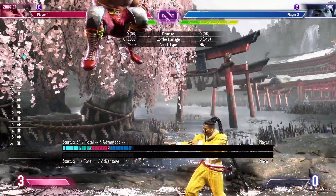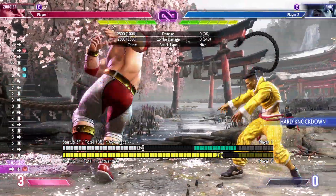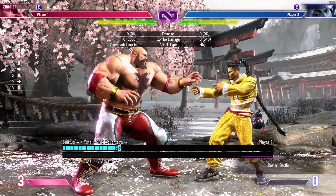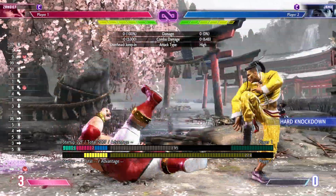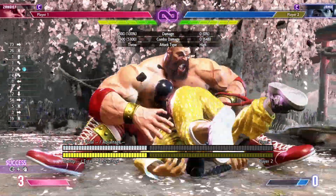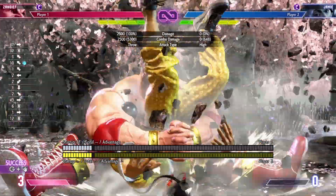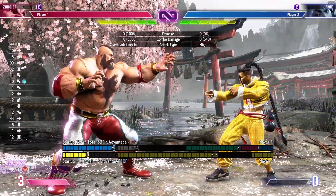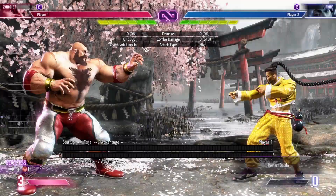Another option if you don't feel like spending any drive meter — you can go for a walk-in into your 6HK, which is your big flying overhead. Minus 10 or minus 9 from around this distance is totally safe, and it's just another cool way of catching your opponent with something they're probably not expecting. It reaches really far, you don't even have to do as much of a walk-in. It might catch them jumping away, pressing buttons, or even trying to jump towards you because it has a really great hitbox. It's just a cool way of locking them down without needing to go for dashes or a drive rush, because it's ridiculously long-reaching.